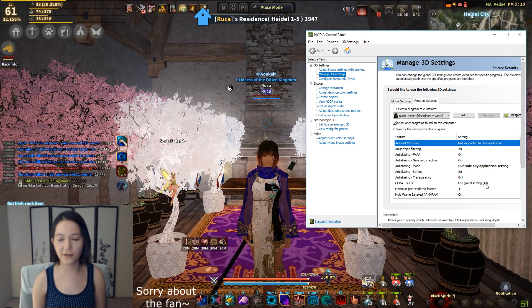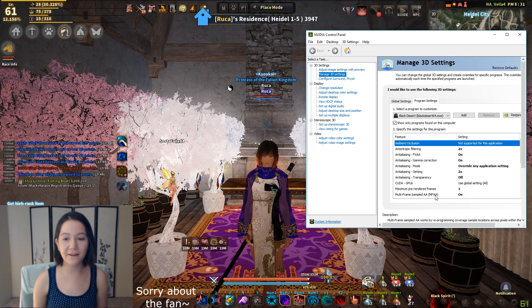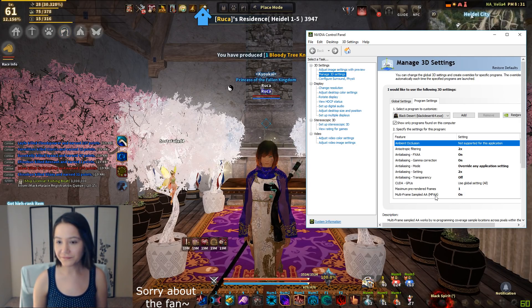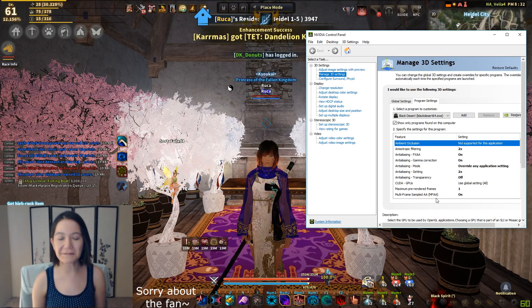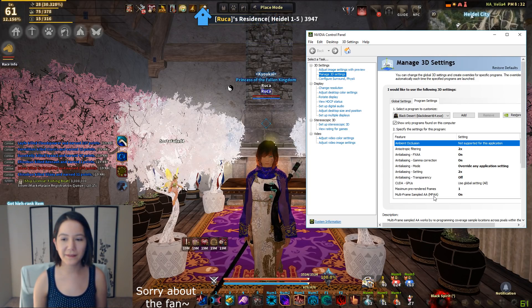This is my global setting — it's just always on all. Maximum pre-render frames: 1, and MFAA on. People are like, don't these kind of clash a bit? Yes and no, especially when it comes to BDO. I've noticed that if I have either one or the other off, it looks worse. If you don't like MFAA on, you can turn it off and keep the FX, but I feel like it gets fuzzy. And if you reverse it, it feels like it gets pixely. Weird as it is, I like having both on at the same time. I've done my testing — it works for me and gives a nice image.